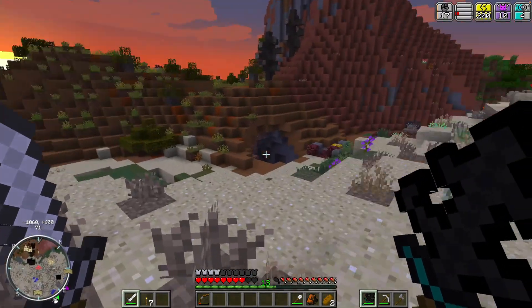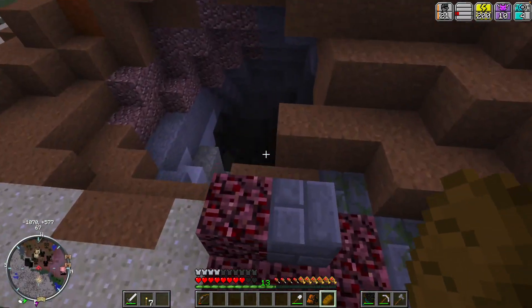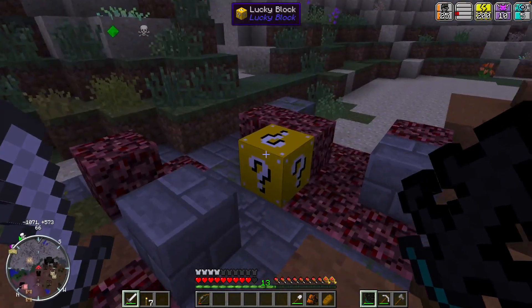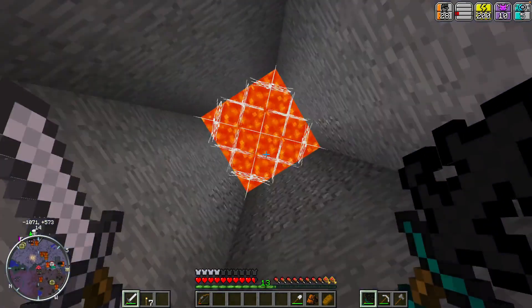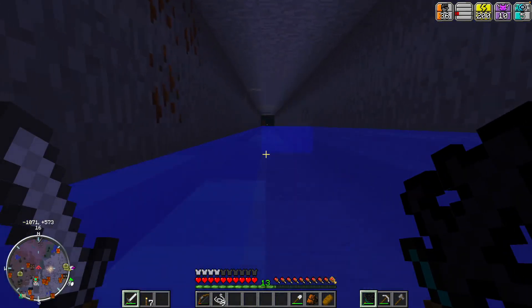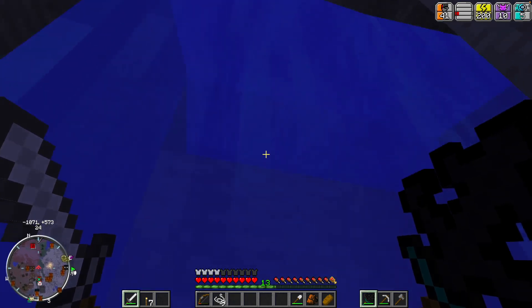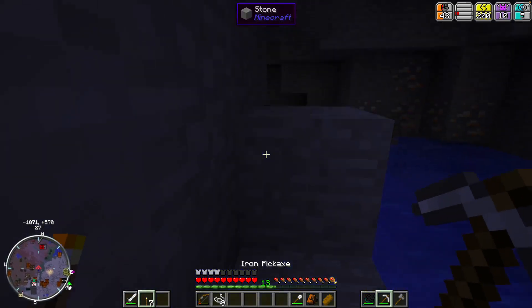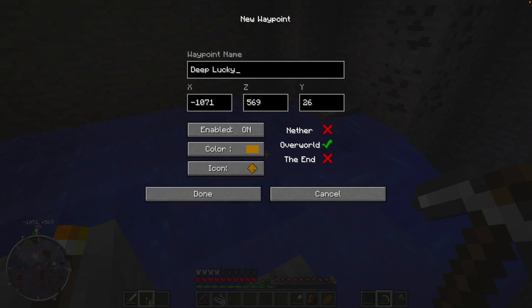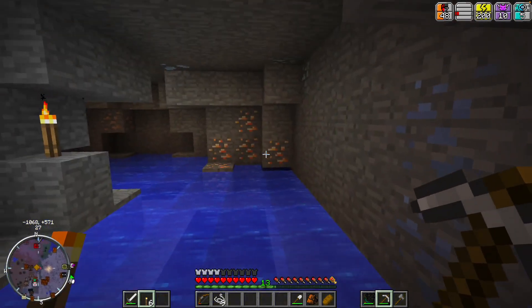A Super Unlucky Block - do we risk it? There's a massive cave hole thing down there, might check that out after this if we don't die. The Super Unlucky Block did not exactly do what I think it was intended to do - I didn't die, it was actually pretty good for me. This could be really good because it's pretty freaking deep. Deep lucky cave - sure, why not. We got a lot of ore here.